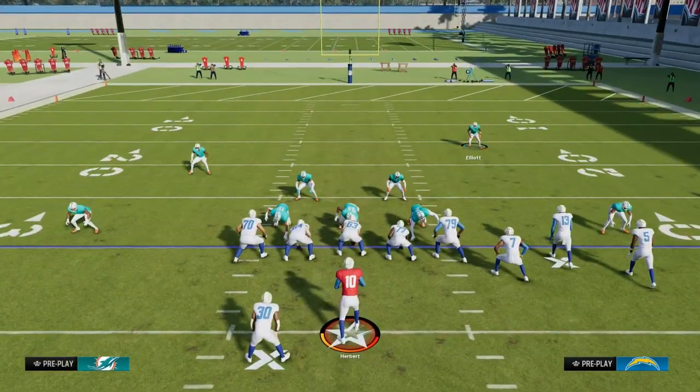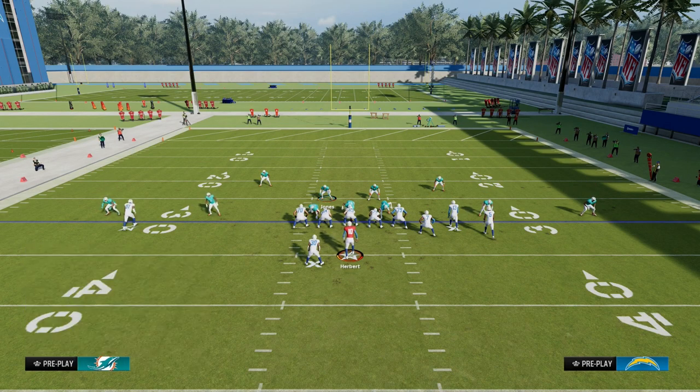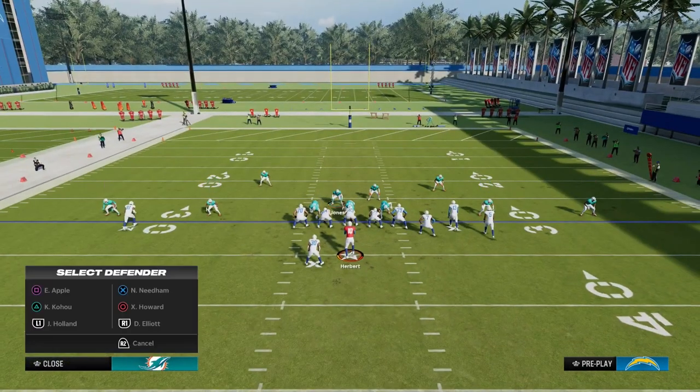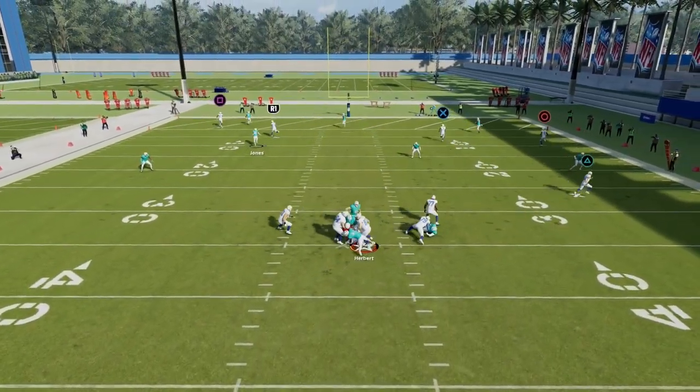Again, there are so many things we can do with our safeties, and it really does give us, I think, the best bang for your buck in terms of the coverage. It allows you to do a lot of interesting things with your back-end coverage, as well as get some pretty glitchy pressure at the quarterback.